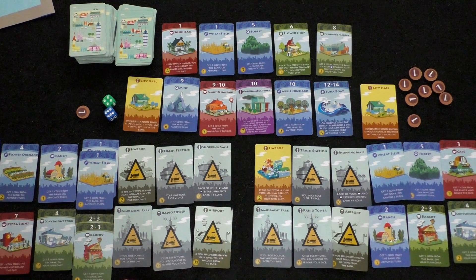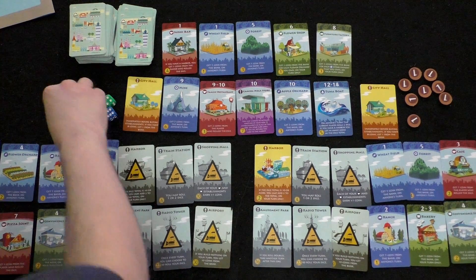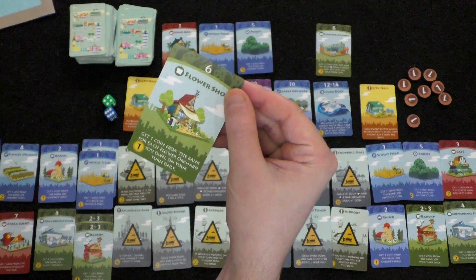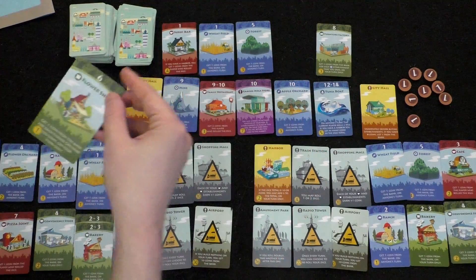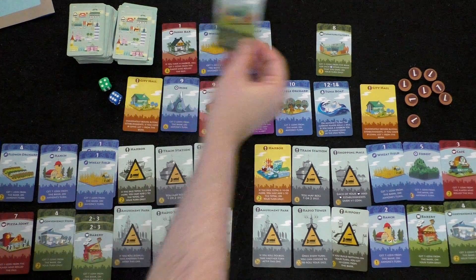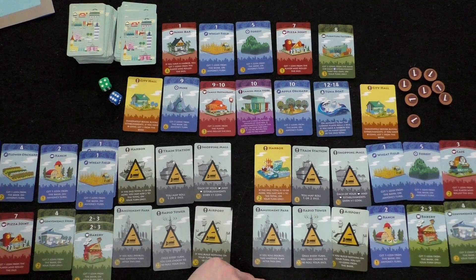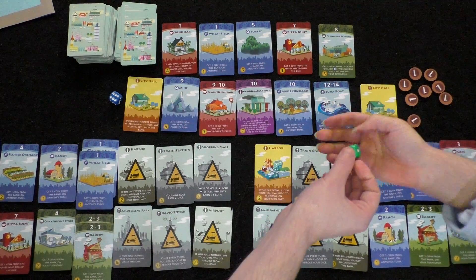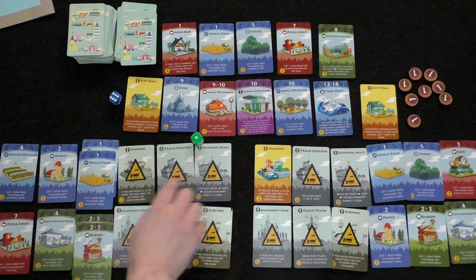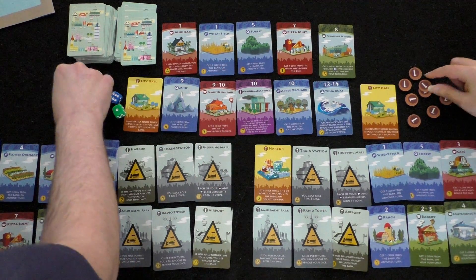Player two rolls a six: the stadium ability triggers — 'get two coins from all players on your turn only.' But player two clarifies it is only on his turn, so the active roller collects. Player two has one coin after earning and can't do much. He buys the flower shop for one coin: get one coin from the bank for each flower orchard you own on your turn only. Now if he rolls a six, his flower orchard will give him income.